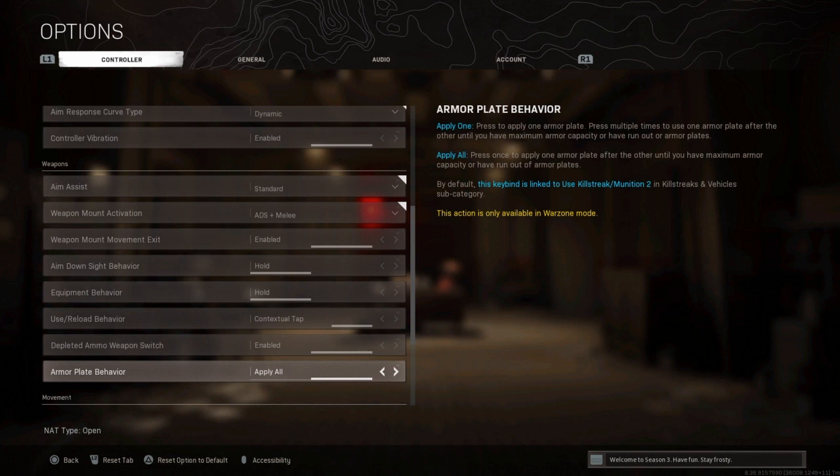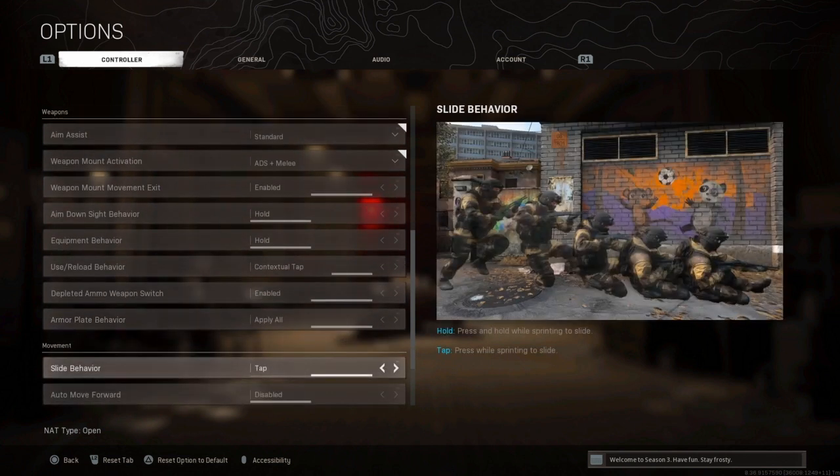Equipment behavior is Hold. Use reload behavior is Contextual Tap. Depleted ammo weapon switch is Enabled. Armor plate behavior is Apply All — this is one of the most important changes I've made. When you're in a fight and an enemy breaks your armor, you can just tap triangle to apply armor quickly while still moving around. It helps you a lot. Slide behavior is Tap — that's also one of the best setting changes I've made.